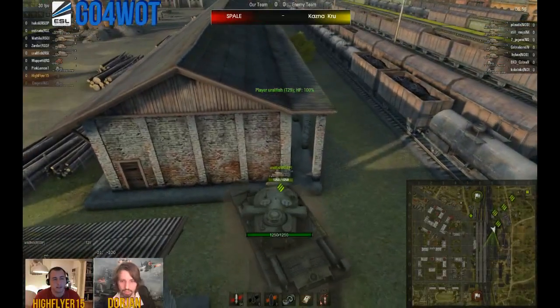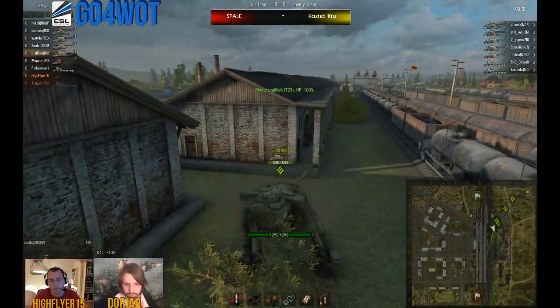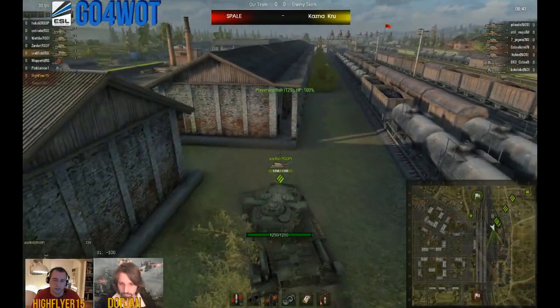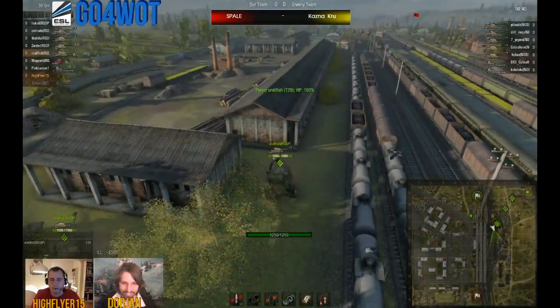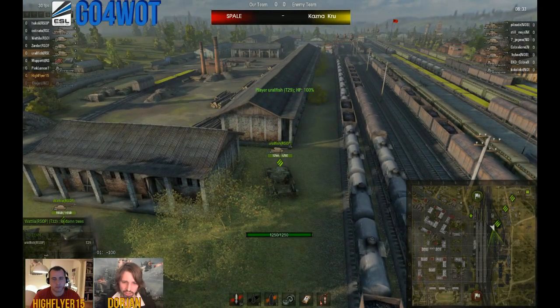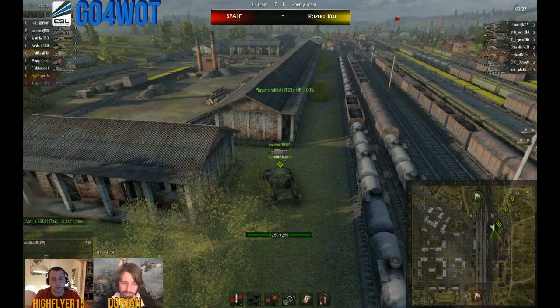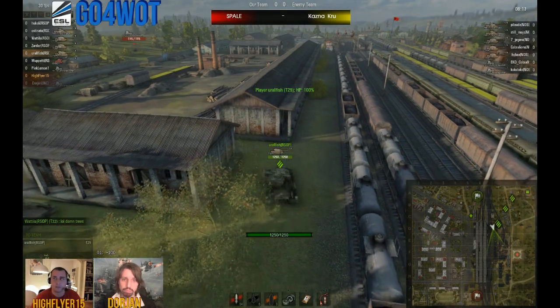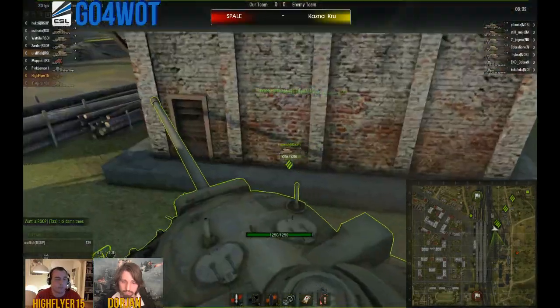They've gone with the Bison instead of another T32. But he's doing the side scraping right now, maybe a little bit too angled, but let's see if he can spot anything over here. I see what he's doing — Urlfisch there and his T29 at the front. It's interesting — what's the gun difference between the T32 and the T29? Is it that much of a difference? The difference isn't... there is no difference. Same gun? Yeah, it's the same gun. It's just less HP and a lot less bouncy on the front. The front just bounced three shells from me in my AMX 5100 today.